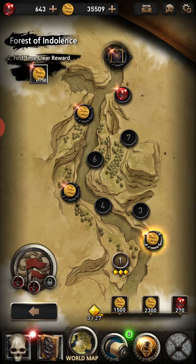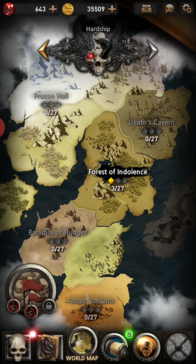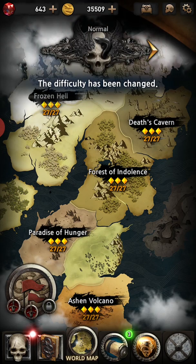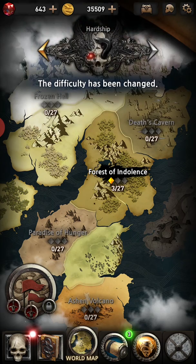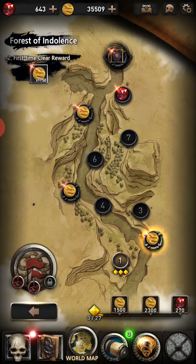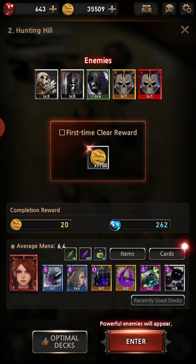I recently, literally last night, passed the first normal area and that was nice. Now I'm currently redoing it on hardship. We're going to start from here. I'm not going to explain every single card, I'm just going to explain the reasons I have the cards that I have based on the enemies above. My cards are down the bottom and my average mana is 6.4.